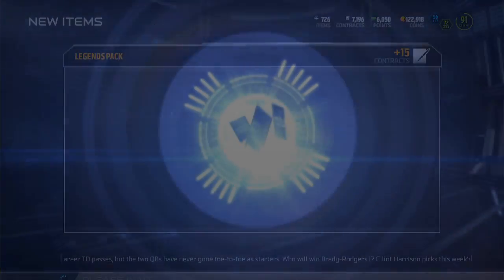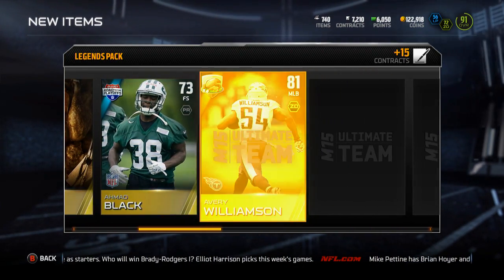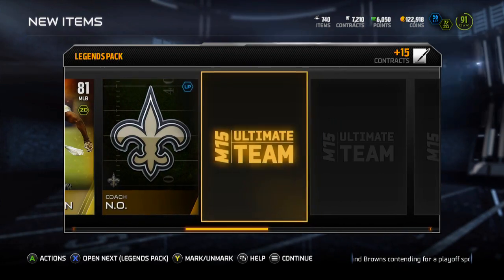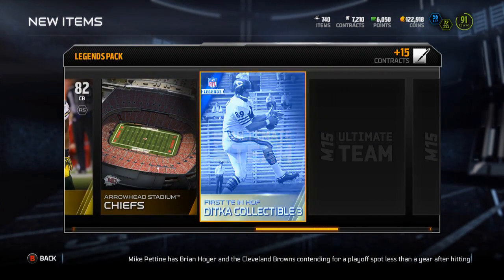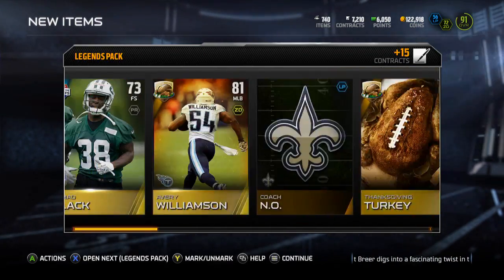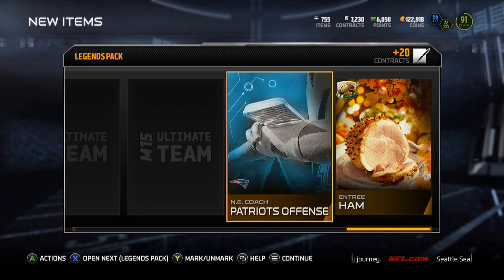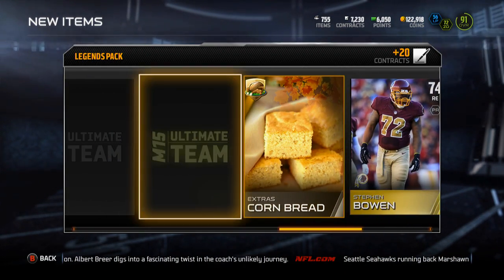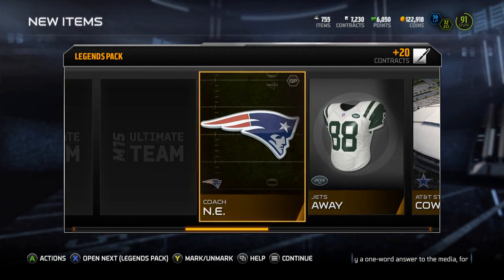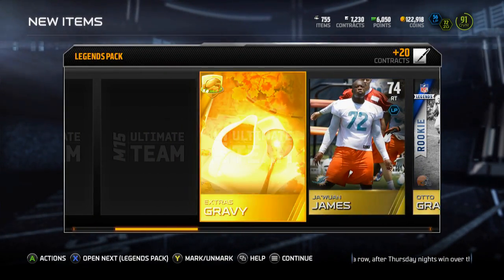Hoping for maybe one elite, just anything — I'll take anything at this point. Turkey, Bernard Pollard — not terrible. Turkey, Ahmaud Black, Avery Williamson — not terrible, I'll take it since it's a thanksgiving player I guess. Turkey, Casey Hayward, Ditka collectible, Sean Phillips, cranberry sauce, Anthony Collins, and the Panthers D. Getting some turkeys at least. Terrence West, ham, Steven Bowen, cornbread, Delaney Walker, mince meat pie. AT&T Stadium, Jets away, auto Graham rookie — not gonna be worth much but hey, I'll take it. Juwan James.